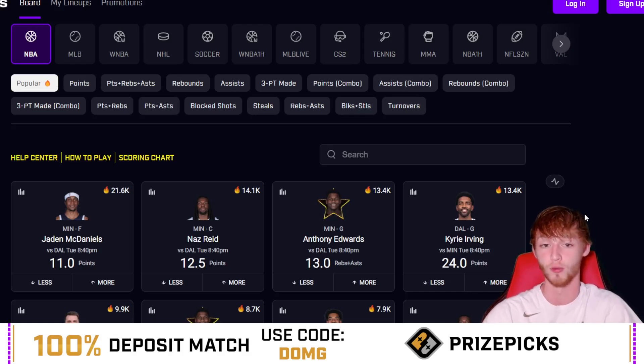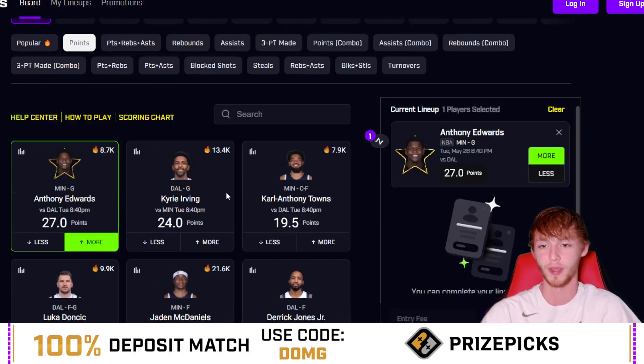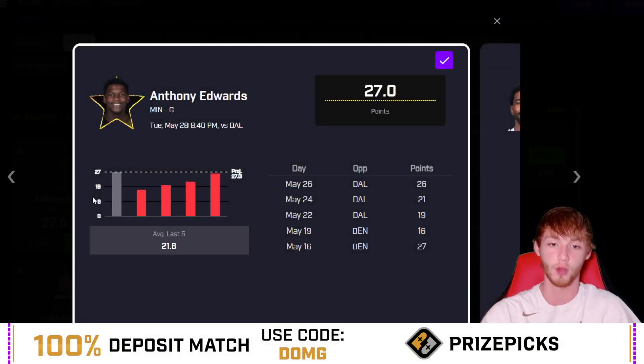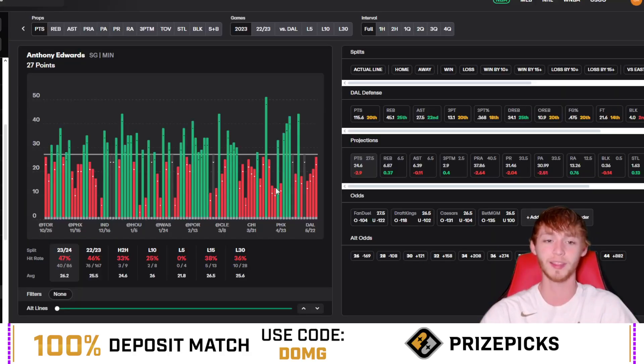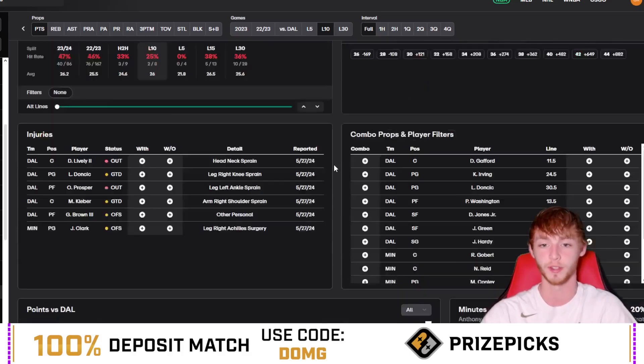Here's the first player prop I like today in the NBA — in the points category, keeping it super basic: Anthony Edwards over 27 points. Really simple read here — he's gone under this in all four games and pushed in that last one. He's under in all three games so far this series as well. However, he's at 19, 21, and 26 points, and that has been on 16, 17, and 24 field goal attempts.